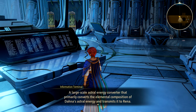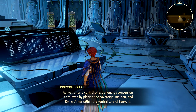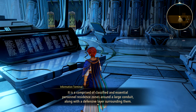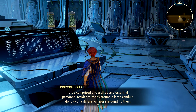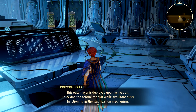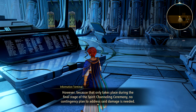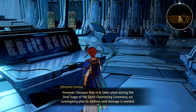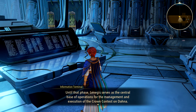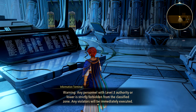Lenicus Attachable Harvester X Terminal. A large shell astro-energy converter that primarily converts the elemental composition of Adana's astro-energy and transmits it to Rena. Actuation and control of astro-energy conversion is achieved by placing the sovereign made item in Rena's alma within the central core of Lenicus. It is comprised of classified and essential personnel. Residence zones around a large conduit along with a defensive layer surrounding them. This outer layer is deployed upon activation, unlocking the central conduit while simultaneously functioning as a stabilization mechanism. Due to its design, deployment of the outer layer is expected to cause damage to residential zones. However, because that only takes place during the final stage of the spirit channeling ceremony, no contingency plan to address said damage is needed.